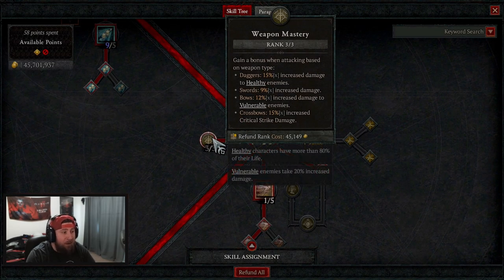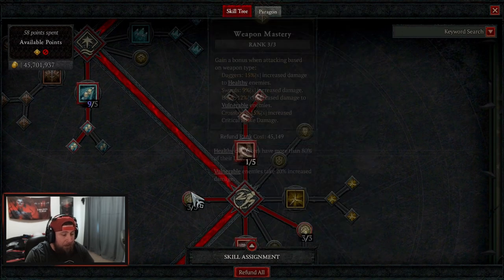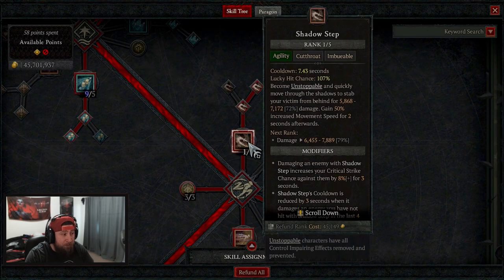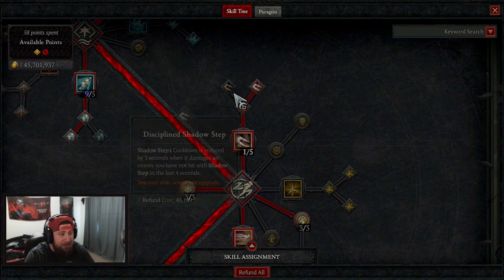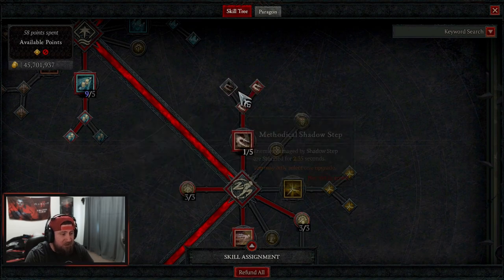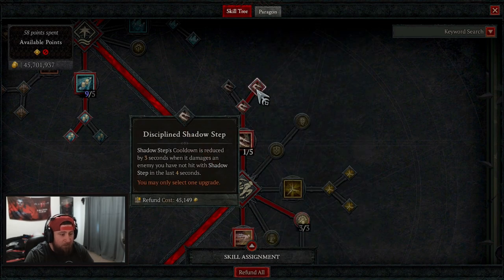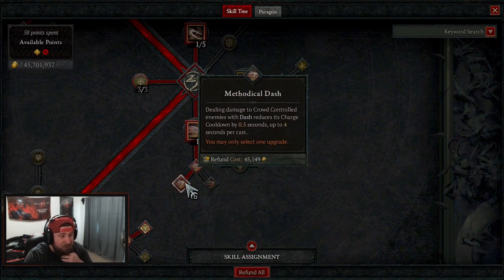We're maxing out weapon mastery for even more damage. I highly suggest using swords here, but we do have a unique that you need for the build — otherwise you can do this without it. Daggers are also very good but we're going to be using a crossbow for the initial crit damage. Our CC break of choice is shadow step into discipline shadow step. The reason for this is to get the cooldown to reset — we don't actually need the additional stun, but discipline really helps reset the cooldown.